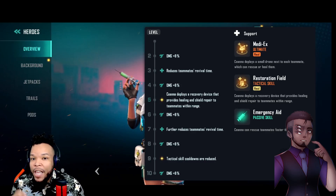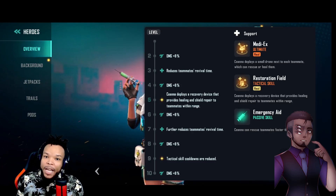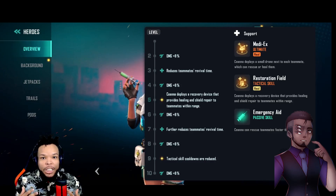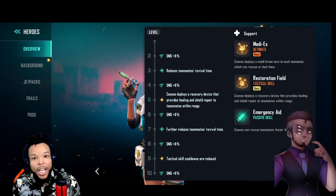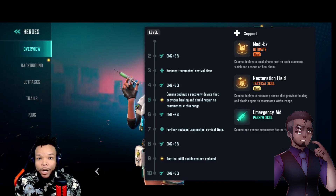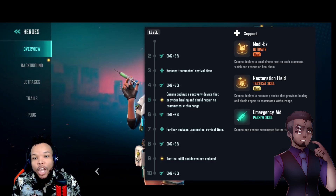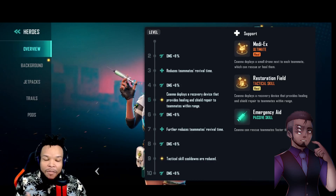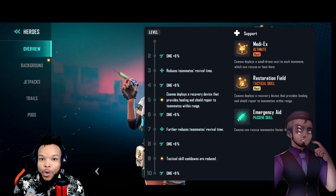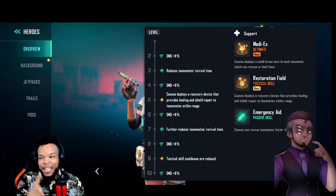Her ultimate is Medic X. This bot will fly out and get to all of your teammates — it will appear right behind them, not only healing them up but also picking them up if they are down. It's a great tool to use whenever your team is struggling or low on health and you can't reach them. Keep in mind this bot can be destroyed, so don't throw it out willy-nilly. There is a shield, a healing process, and actual health to the bot. If you're being revived, don't move — stay still somewhere safe and let it revive and heal you.